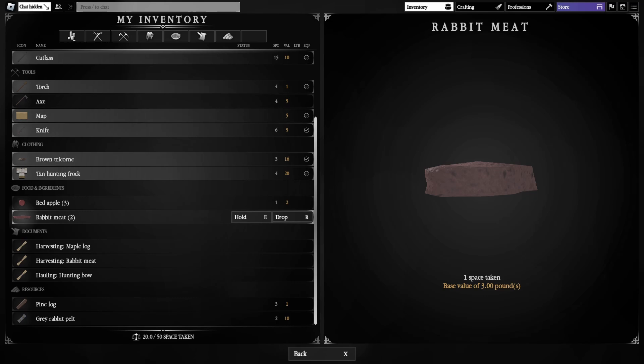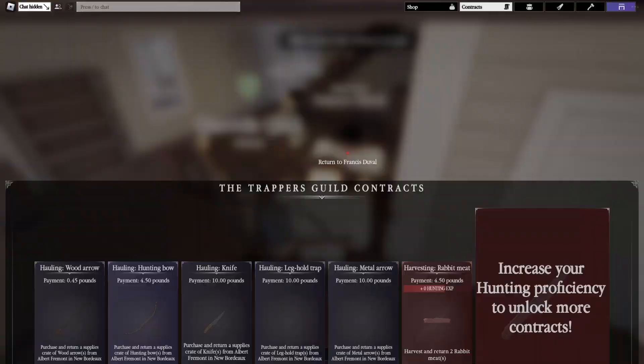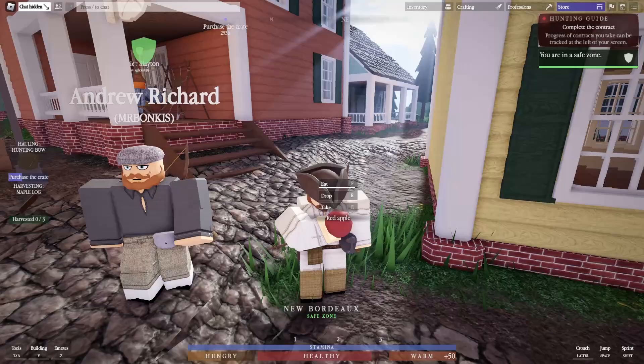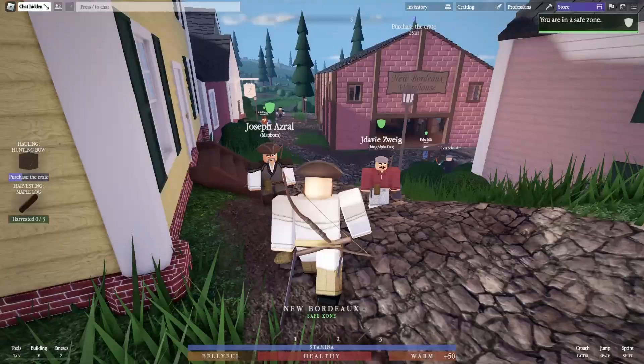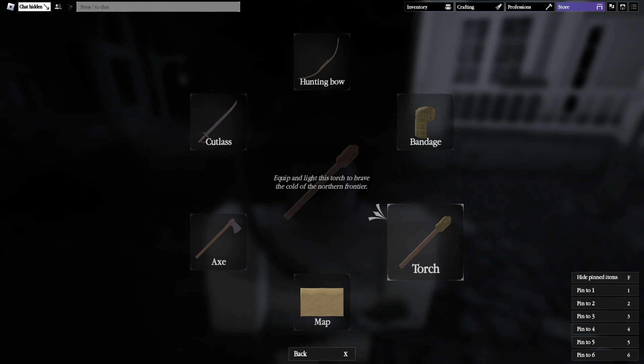Return to the village and go back to Francis to complete the contract. Talk to him and ask 'Do you have any work for me?' Give him the two rabbit meats. Also, make sure to eat — you can eat an apple to increase your belly meter, since you need to keep eating. When it gets dark, get your torch and light it up so you can see.